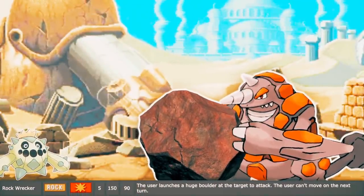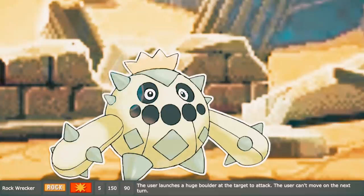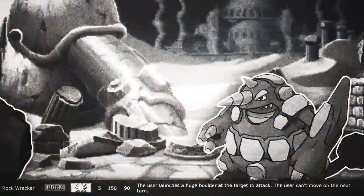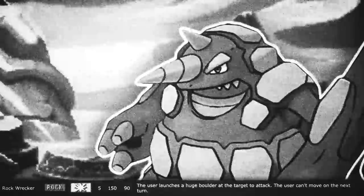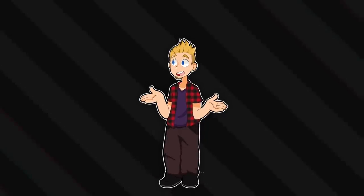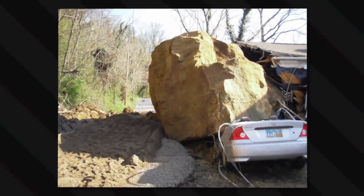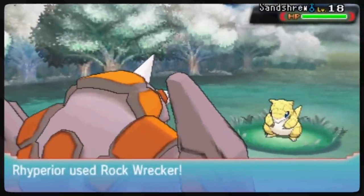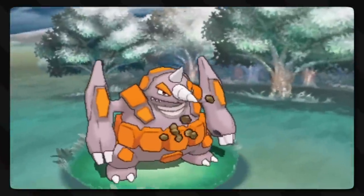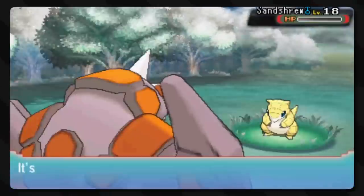And then we have Rock Wrecker — also known as Rock Cannon in Japanese — where the user launches a massive boulder at its foe, dealing massive damage. Have you ever had a massive boulder thrown at you? Here's a car being crushed by a boulder, and this isn't even that big of a boulder. It obviously takes a lot of power to move and throw such a large boulder, so the Pokémon using it has to rest the following turn.